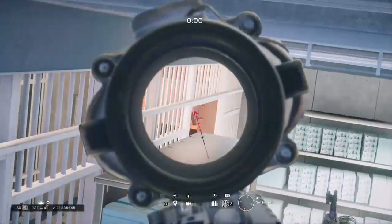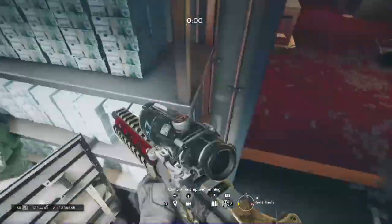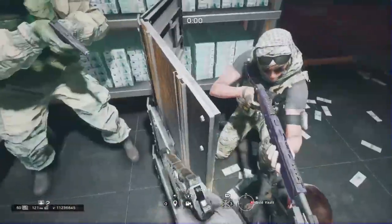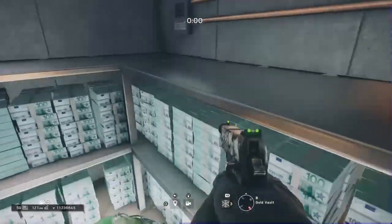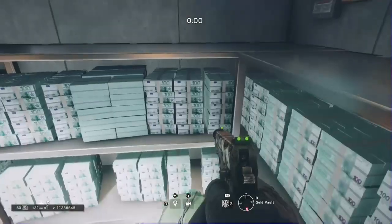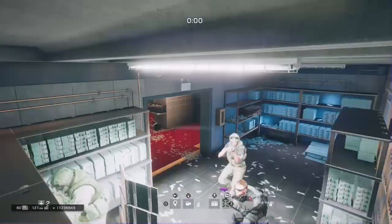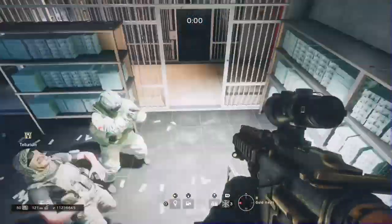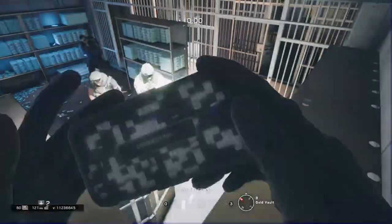Now let's look at the second spot. Same thing as the other side - you do the elevator or the stairway method, but it's working great for me. You just want to run on top of your teammate's head and eventually if you get high enough it'll push you straight on here. If you're playing hostage mode, you could see the hostage directly by sitting in that corner to my right.